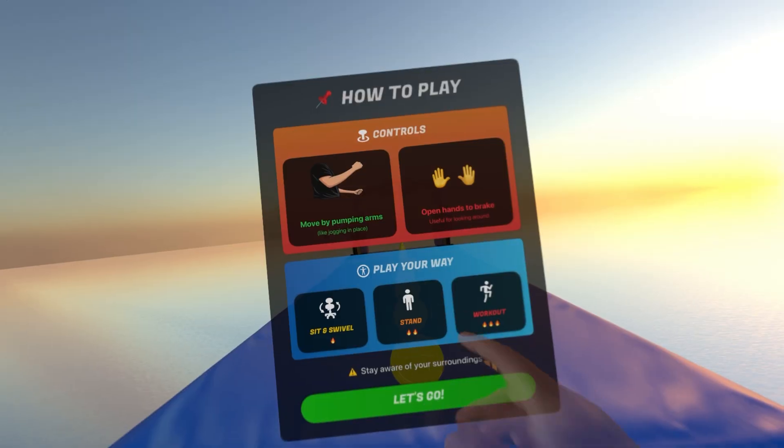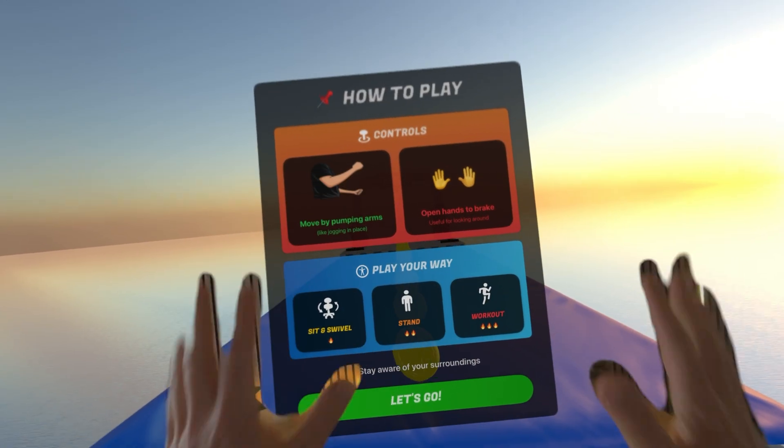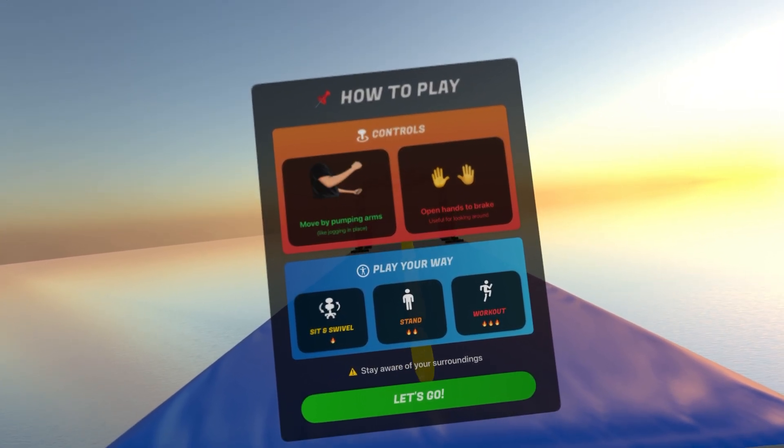We're going to want to stand for this one. We move by pumping our arms and then open hands to brake. You just go ahead and collect coins and run through a bunch of levels.